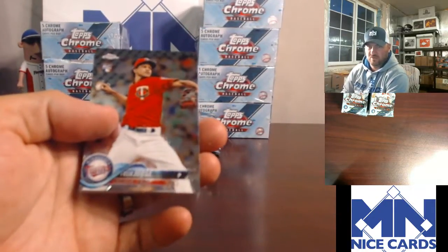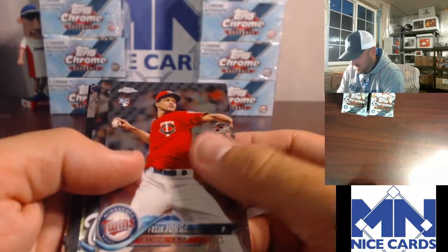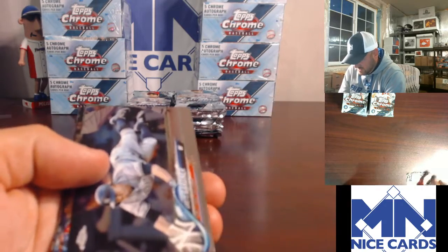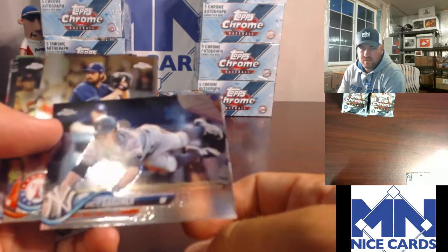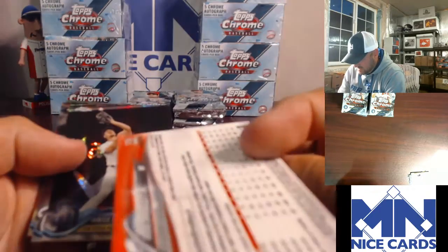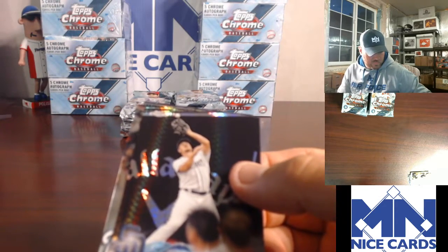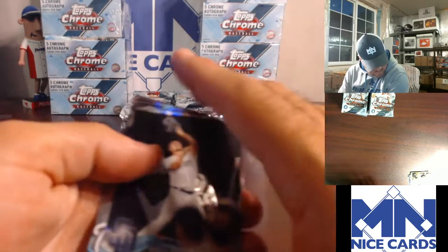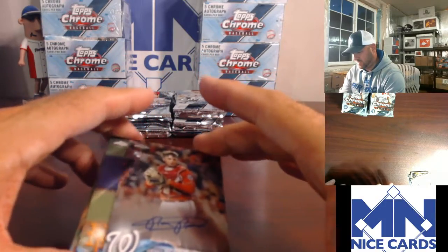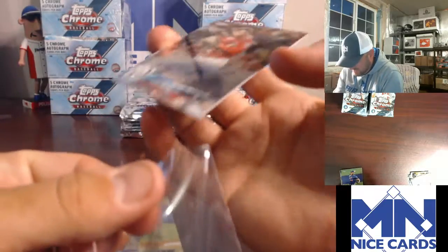These are the Chrome cards starting off with the Twins. There's Aaron Judge — these look really sweet. Oh, there's our first auto. It is Nationals — Rowdy Reid.